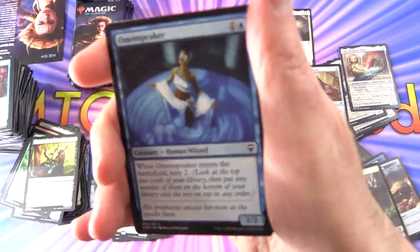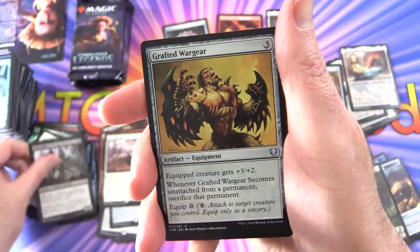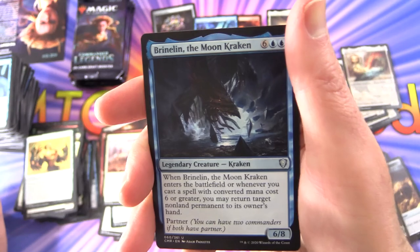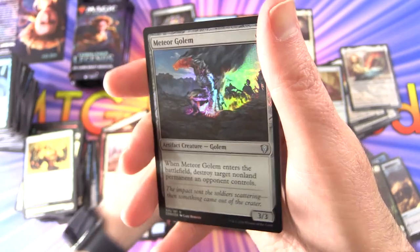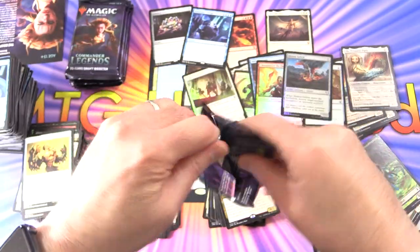They've got absolutely tons of new legendaries here — I'm pretty sure they're not all reprints, mostly new ones from what I understand. Next pack: Faith's Fetters, Null Caller, Vampire Shaman, Grafted War Gear, and a mythic: Mnemonic Deluge — that's the fourth mythic. Legendaries: Brinalyn, the Moon Kraken, and Blim, Comedic Genius — legendary creature Imp. A foil Meteor Golem and a Thrull Token. I did not know Thrulls were in the set, and clearly card quality is excellent here because I've got cards flinging around everywhere.